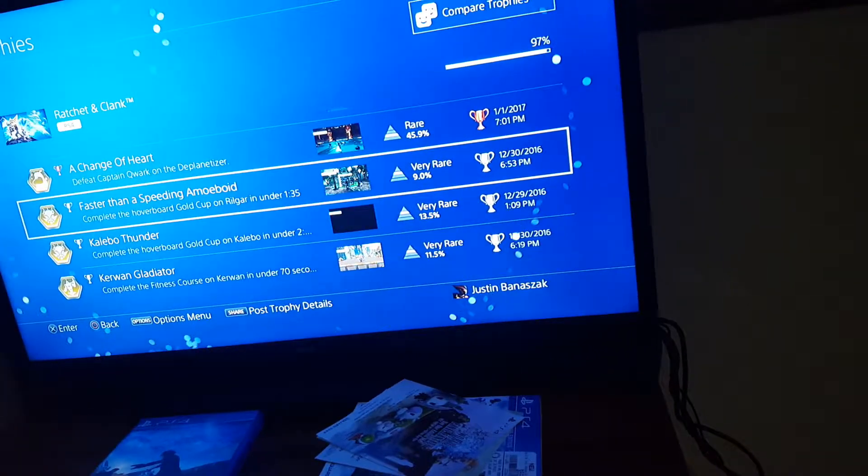Every gadget — you'll acquire every gadget as the game naturally progresses, so you don't have to worry too much there. Abby Normal: collect all 90 telepathopus brains on Gaspar.